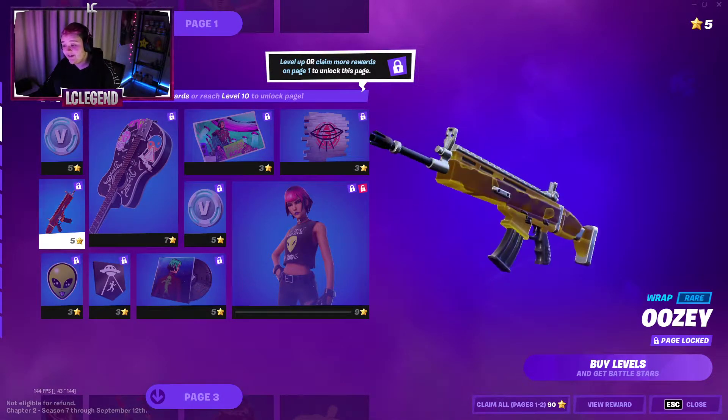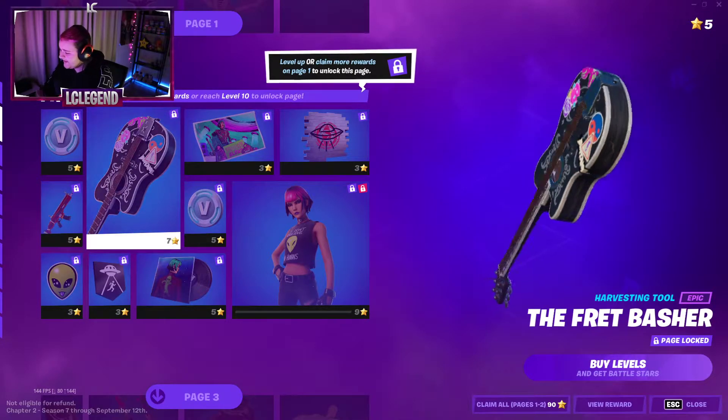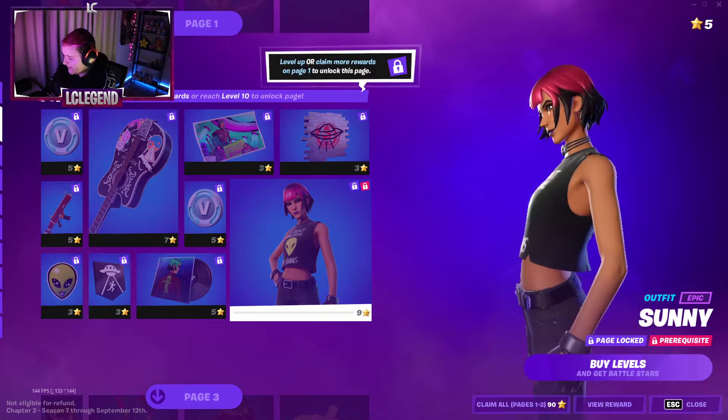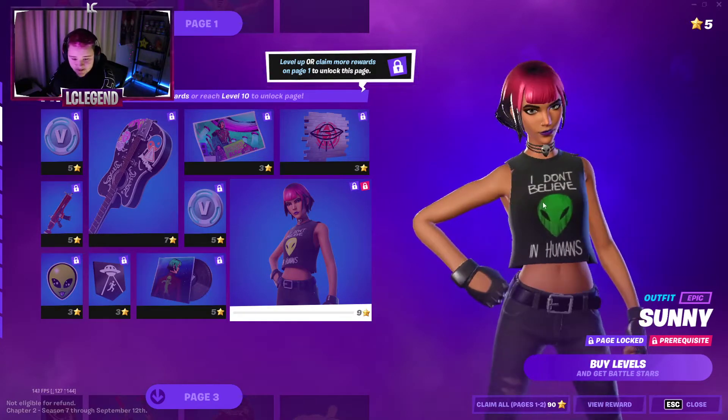Next down we got a wrap and a back bling. Oh no, this is a Harvesting tool! And then you have a skin. Pretty pog.